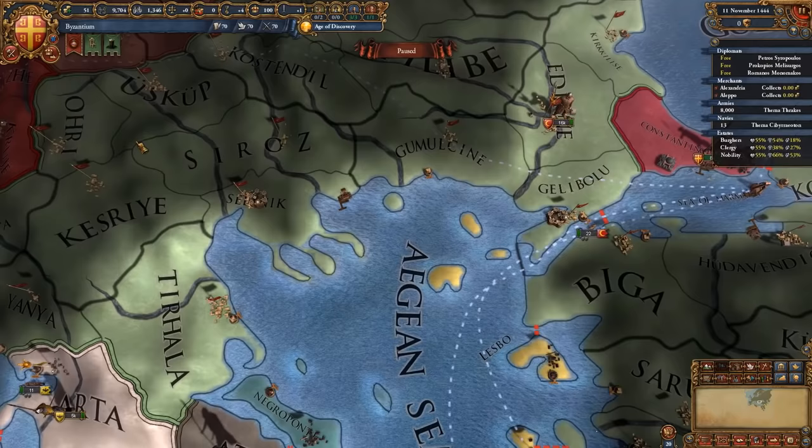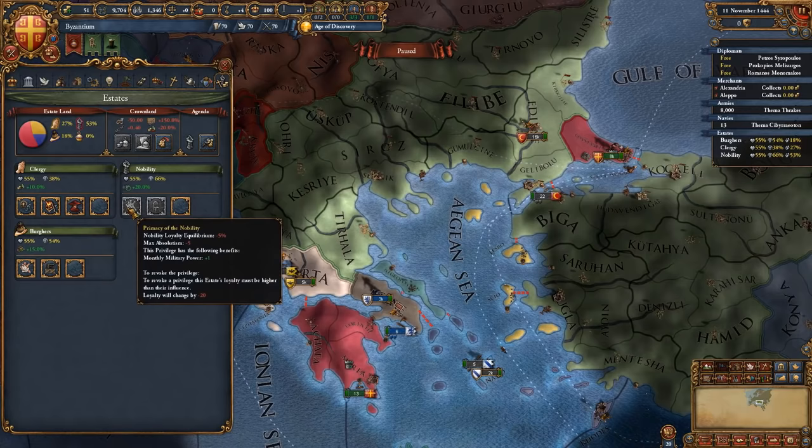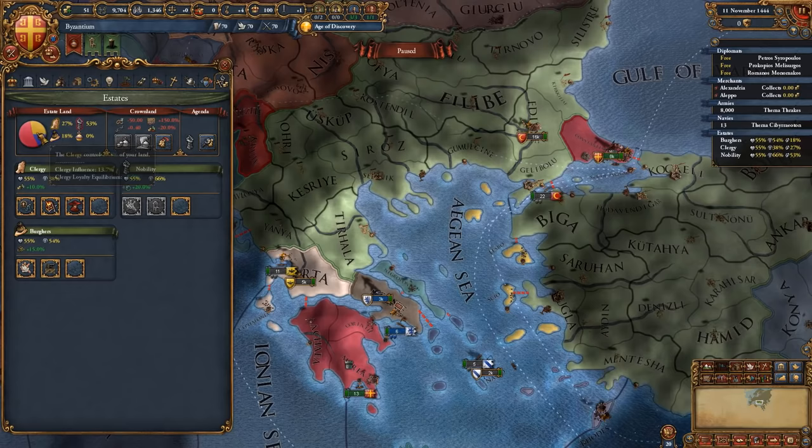First, we're going to discuss the estates, because in 1.31 the estates are quite important, especially for a nation such as Byzantium. First off, we're going to give the plus one mana per month privileges for all three estates, which means we get zero percent crown lands afterwards.